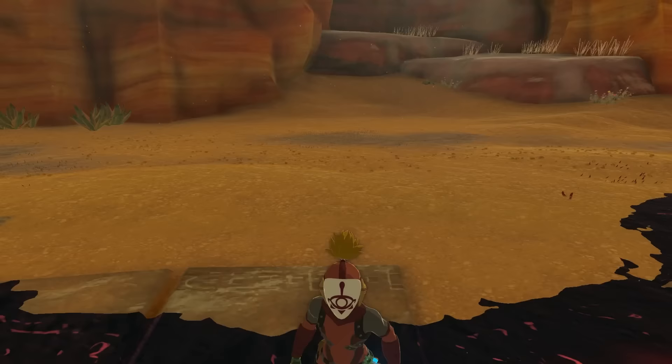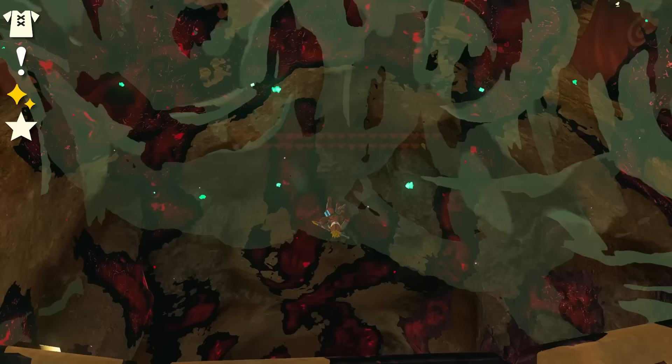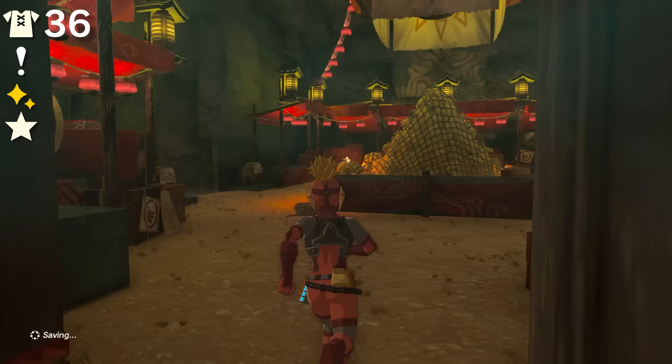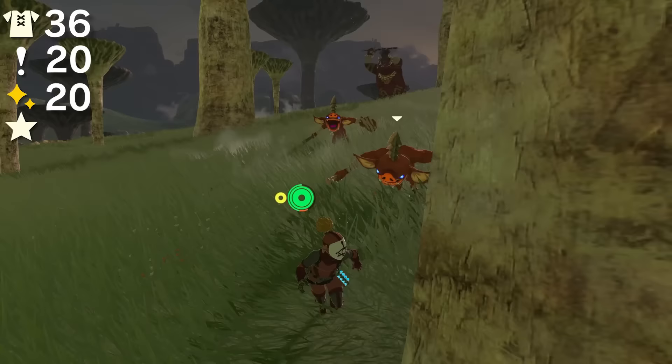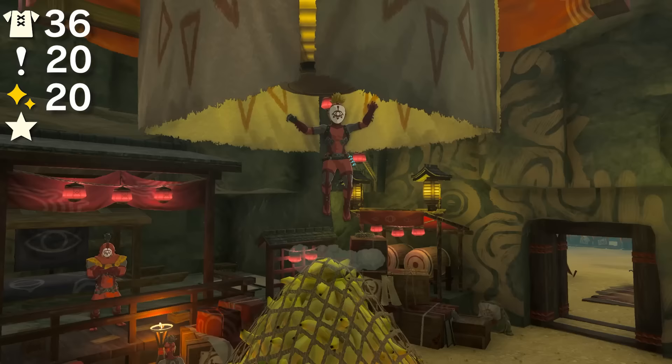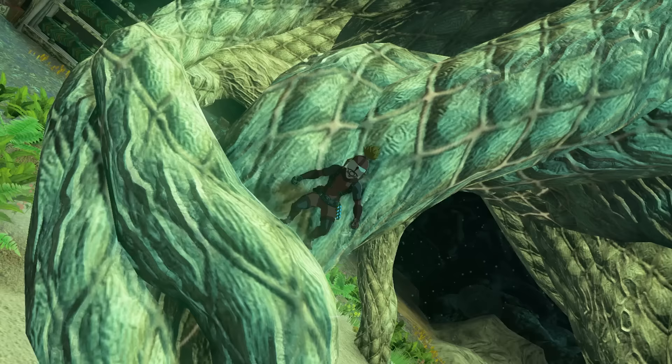With two more points than those sets is the Yiga set. This set only has a defense of 36, but because of its impressive bonuses it places so high. It has a level 3 stealth effect, a set bonus of Night Speed Up, an extra 10 points for letting you be disguised among the Yiga, and another 10 for allowing you to get the Earthquake Manual, giving the set an impressive total of 106 points.